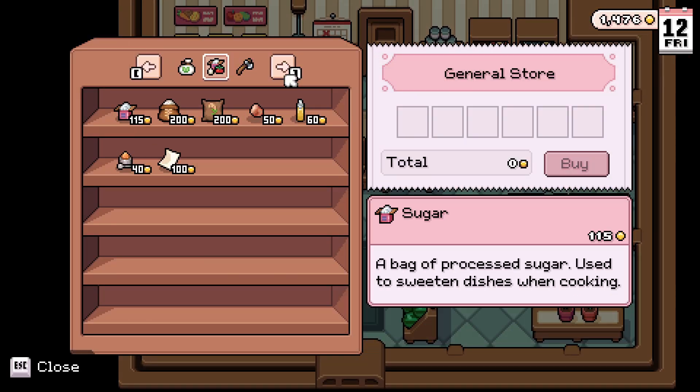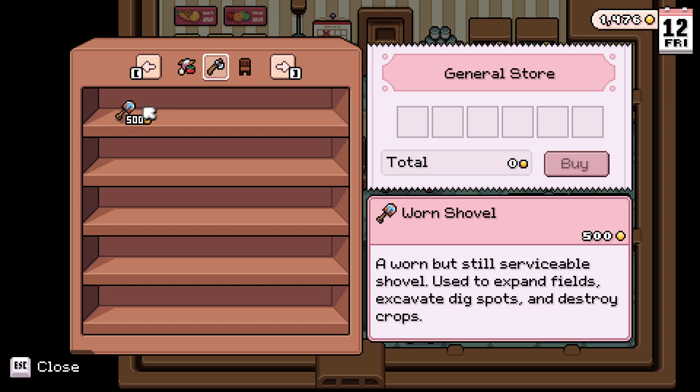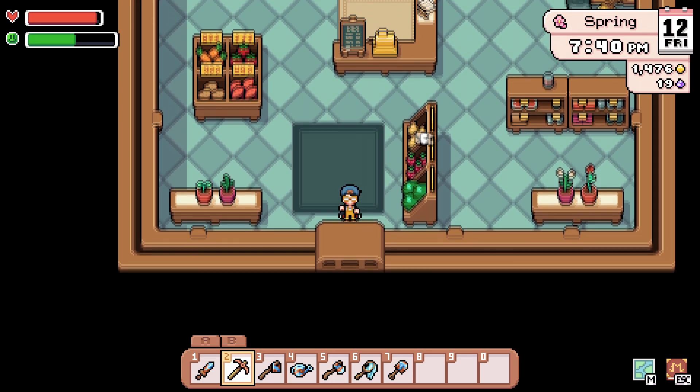In the store here, you can just scroll over. There will be a shovel for sale, so you're going to buy that shovel and then head back to your farm.